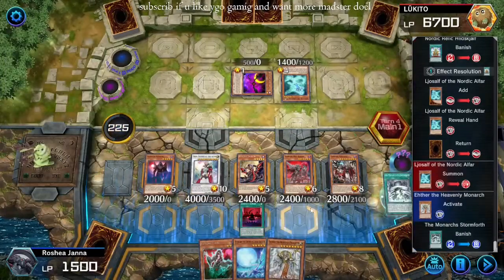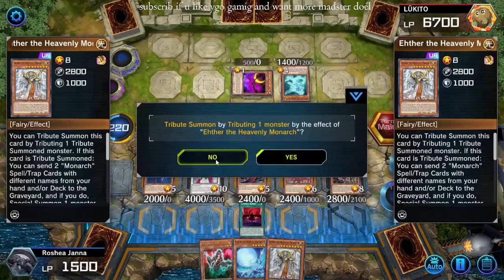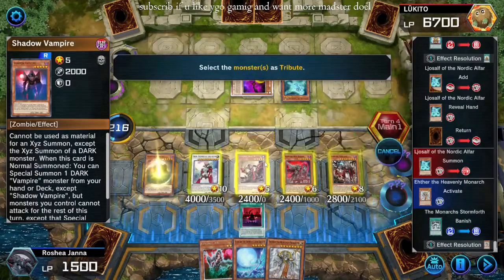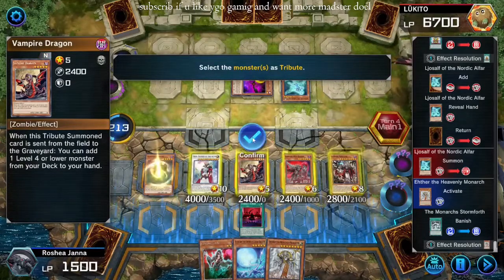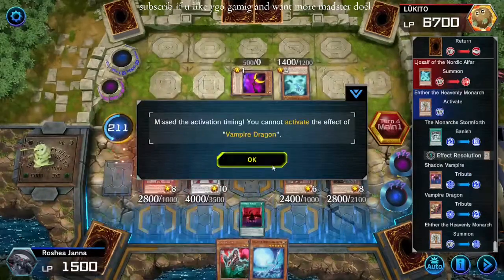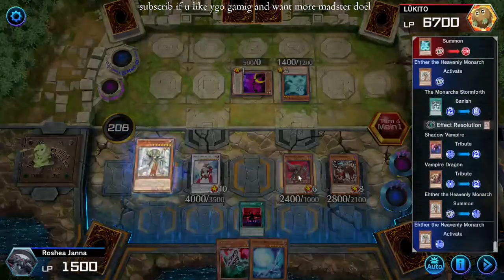We banish Stormforth. We normal summon this and we don't tribute using one monster — we tribute using two, and that will be Shadow Vamp and Vampire Dragon. And we summon Ether. Vampire Dragon, so we can miss his timing — that is so sad, I should have tributed.